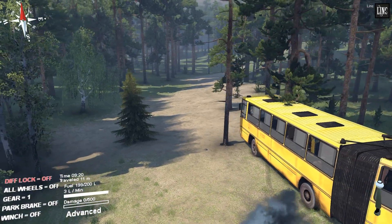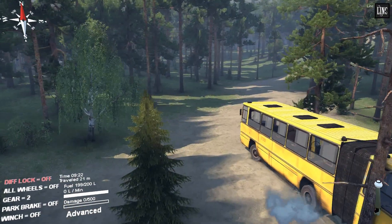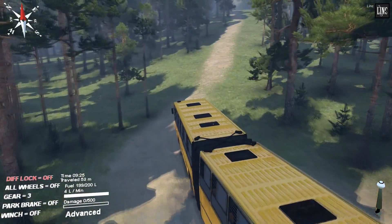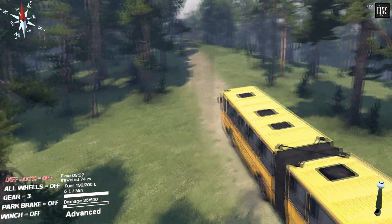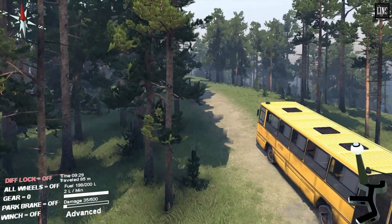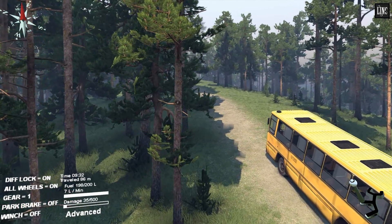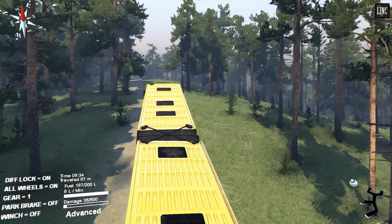I'm checking out a custom map at the same time, and I found one that seemed pretty well suited for this bus. It's called Village, so I guess every village needs a bus. There we go — with all-wheel drive on and diff lock on, we can get up the hill.